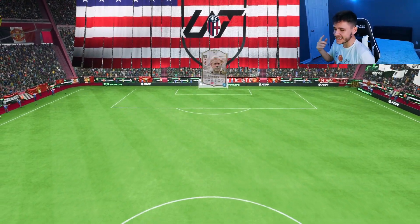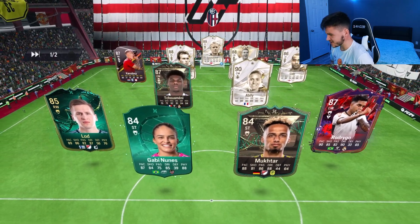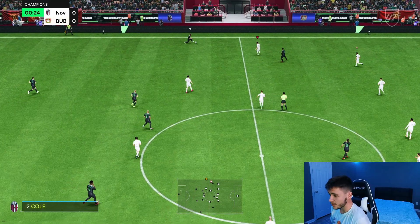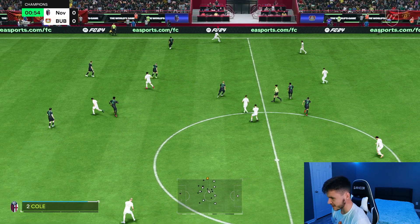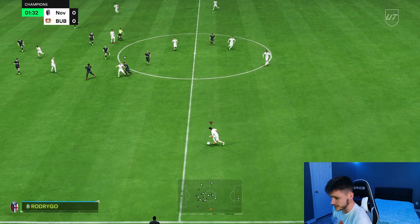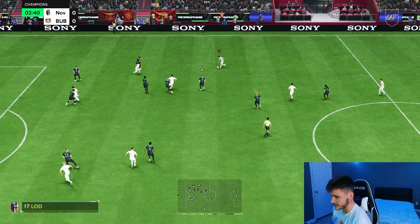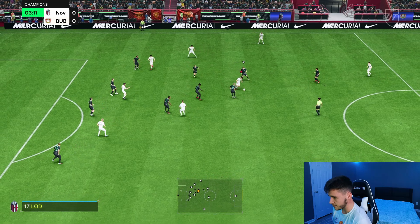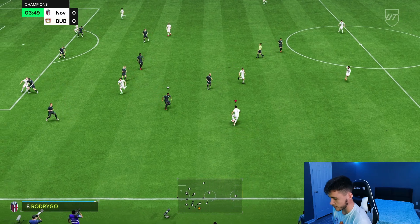Here we are jumping into game number one using the fully evolved version of Robbie Keane. We're coming up against an interesting team — some evolved cards I've never seen, but he does have a lot of icons. In order to complete the evolution, it is 75,000 coins and then 9 games of squad battles, division rivals, or Foot Champions. It's quite easy to complete and he gets a plus two upgrade. He's a smaller type of striker that's really agile — if you like those types of players, he's going to fit your style of play really well.